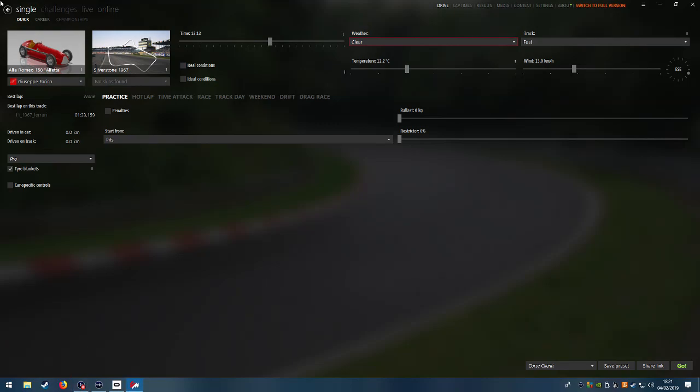Hey, what's up guys, Tommy14 here, and today we are going to be driving the first ever Grand Prix official Grand Prix car to have won the Grand Prix Championship in the 1950 season, which was the Alfa Romeo 158, driven by Giuseppe Farina and Juan Manuel Fangio. Yeah, this is going to be some kind of experience for sure.